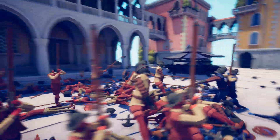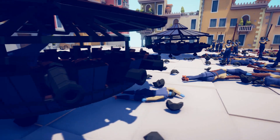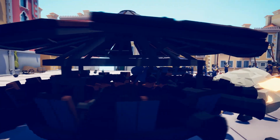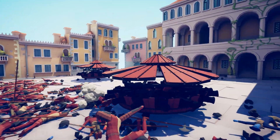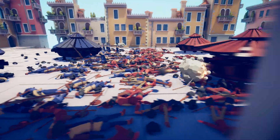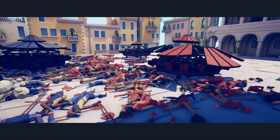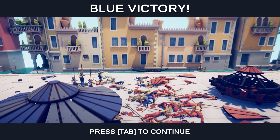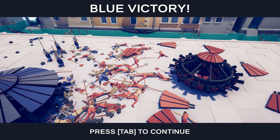Did you guys ever see that Futurama episode where they discover da Vinci is like an alien from another planet? I love that episode so much. Is that da Vinci inside the tank there, or is that just some random dude? Kinda looks like da Vinci. Either way, I think the blues have this one. One da Vinci tank has stopped spinning, and the second one does too. The blues take home another dub. I'll be back with another setup.